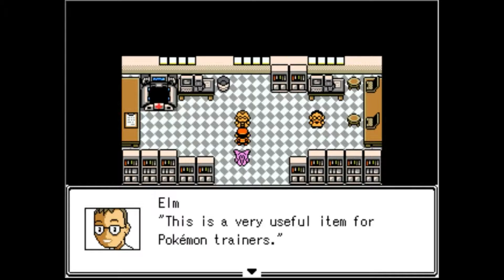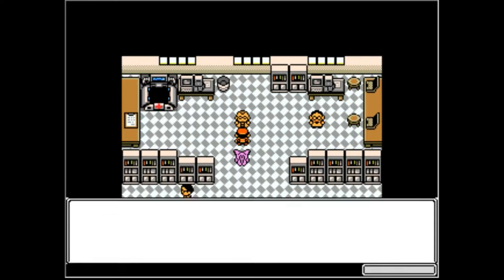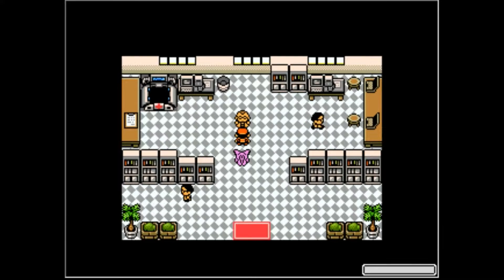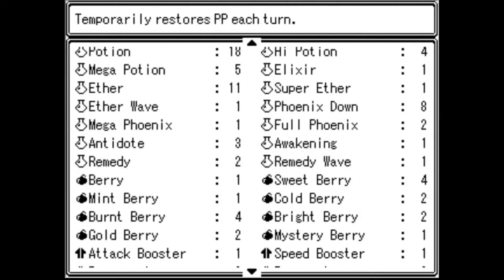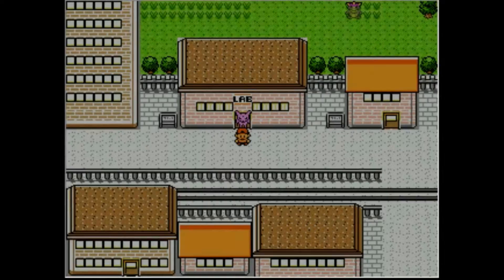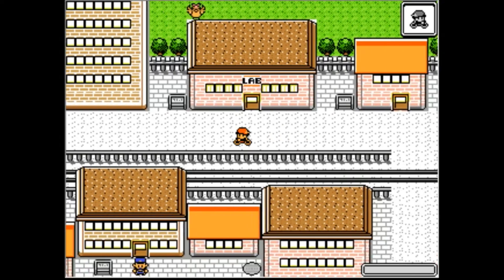Ooh, Team Switcher — a very powerful item. I'm pretty sure I can figure out how to switch my team with an item. Shouldn't take any more of your time. Good luck, bye bye. We're gonna keep everyone right now and we're going to gym it.